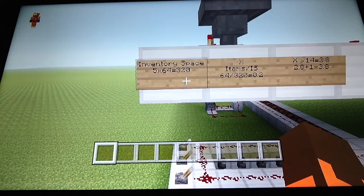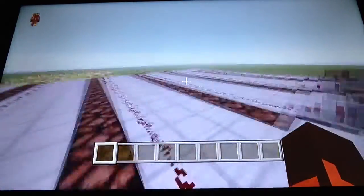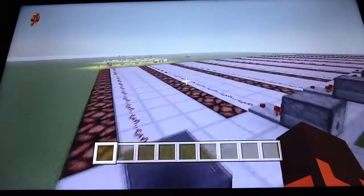The answer gives you how many blocks can be stored in that container at any one time. For Hoppers and Minecart Hoppers, the storage space is 320 blocks. For Dispensers and Droppers, it's 576. For Chests, Trap Chests, and Minecart Chests, it's 1728 blocks. And for a Furnace, the storage space is 128 blocks — I had written that wrong initially.